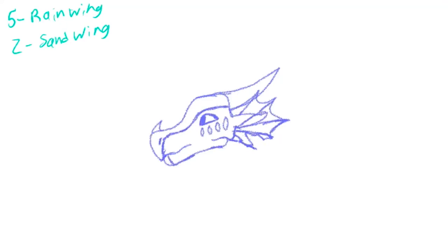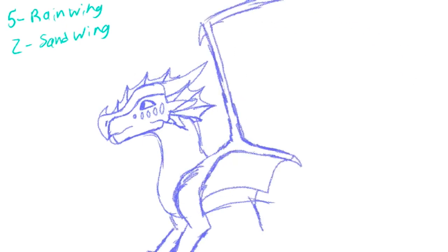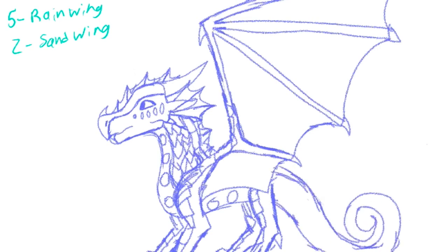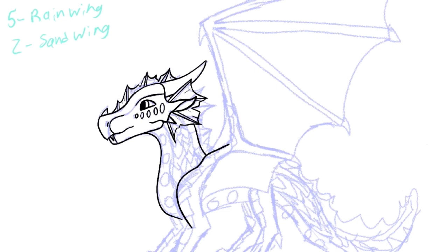Hey y'all! I am back with another video — it has been so long and I'm so sorry, but we are here and I'm so excited to do this. I'm going to be doing Dragon Sheep's Hybrid Challenge Part 3, and this one is with a little twist. Normally you click a chart of all the different dragon types in Wings of Fire twice and make a hybrid with those two numbers, but I'm going to be doing it three times since it is part three. I had a lot of fun trying to do a three-way hybrid and this is going to be very interesting.